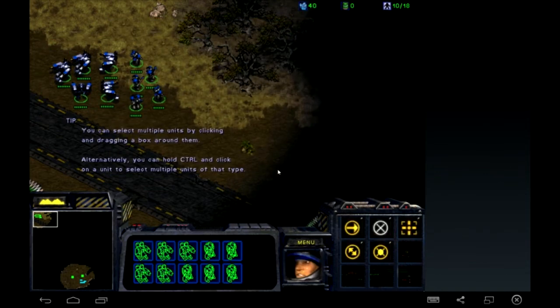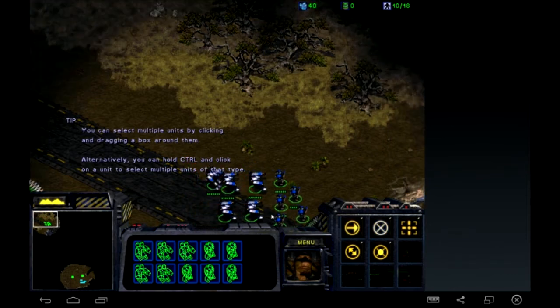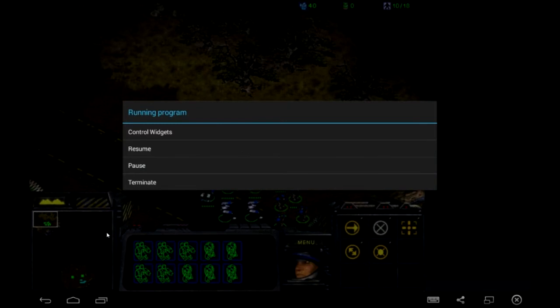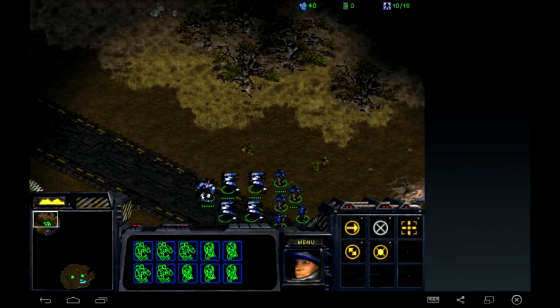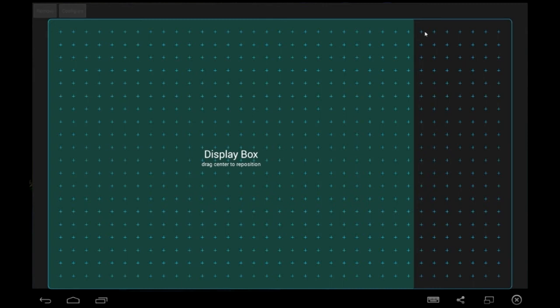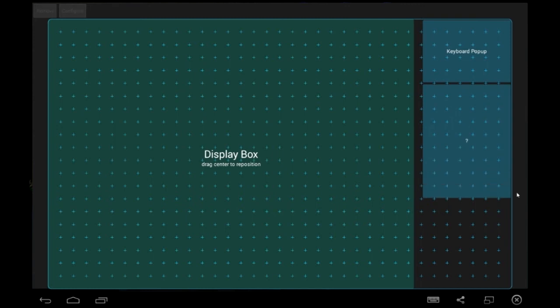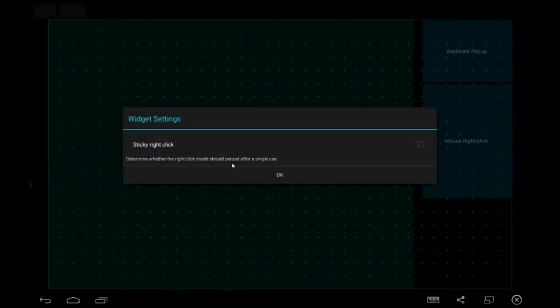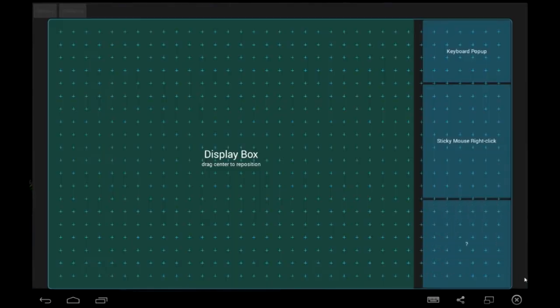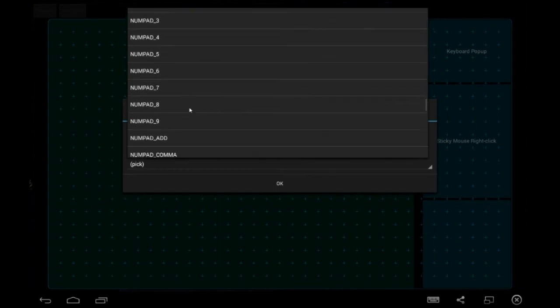On your device you can use the full touch panel, or you can also use something called control widgets. We can map anything here — for example, unit names and so on. Right-click would be good set to sticky, and probably a few other mappings. We can map things down to a keyboard as well.